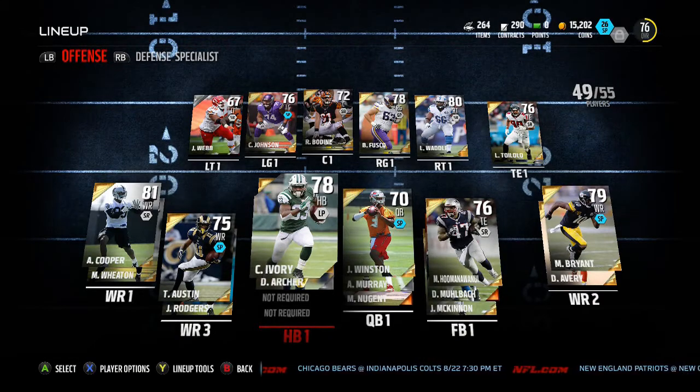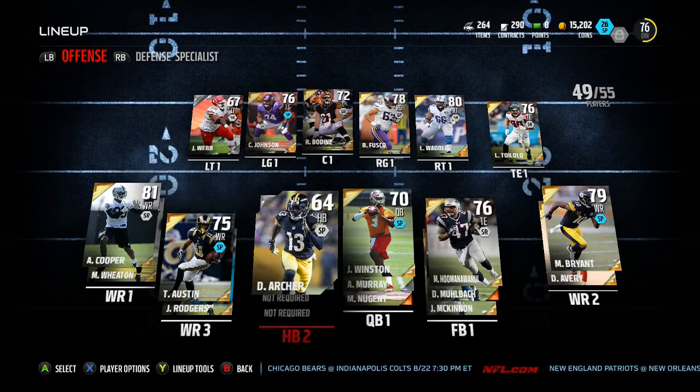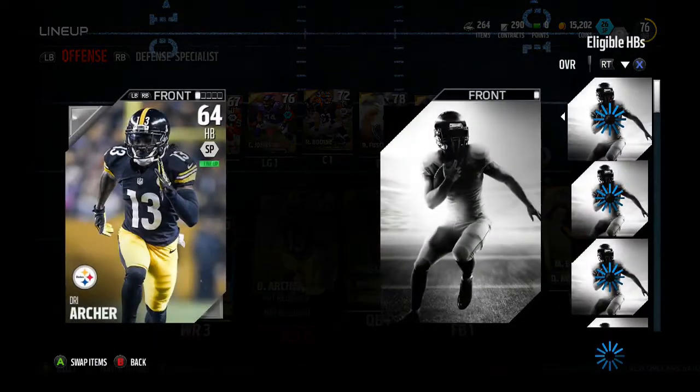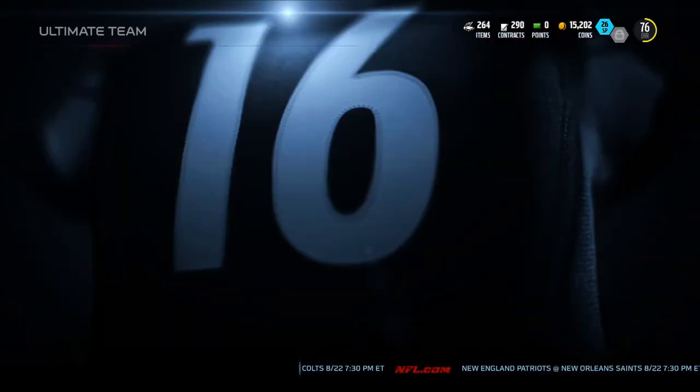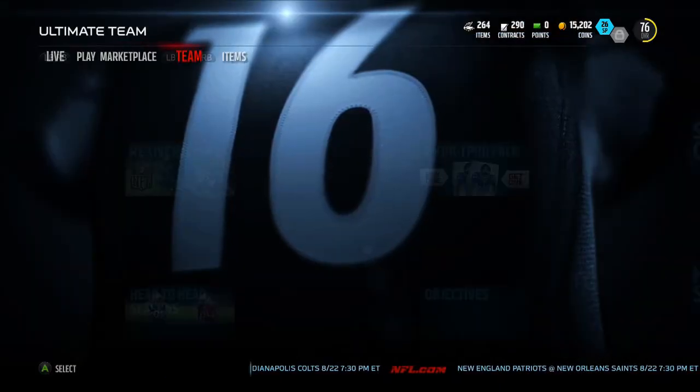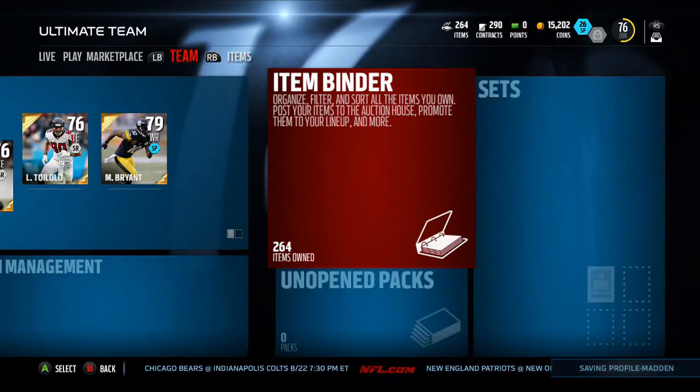In my team I've got Chris Ivory and Dri Archer. Dri Archer is another player who I'll probably do a video on because he has got 96 speed, so look out for that video. Now we're going to get into a few comparisons.